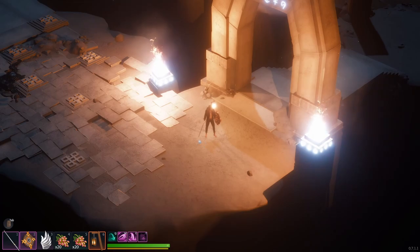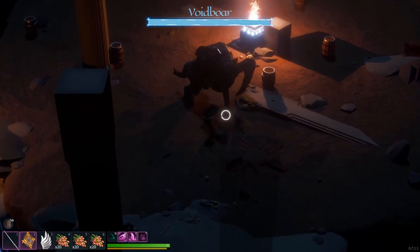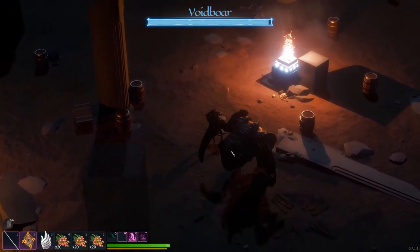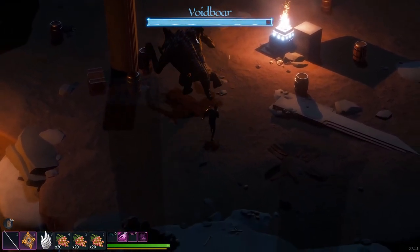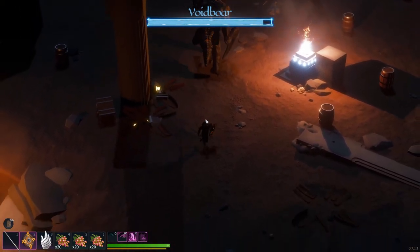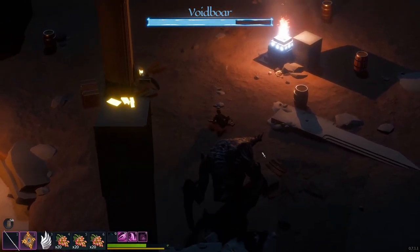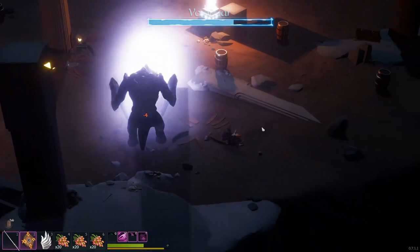By now you're hopefully geared up and ready for the fight. The way I approach the fight is to goad him into attacking, then roll in and get a couple hits in, then roll out, hopefully not taking any damage. You can really break this fight down into two phases. The first phase is relatively simple as he only has physical attacks. Once you get him down to about 70% health he'll go into his second phase, which gets him electrically charged.